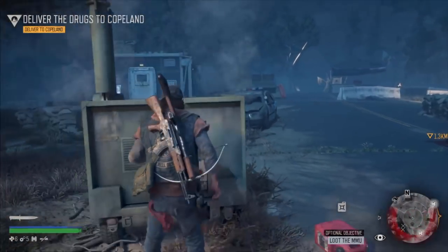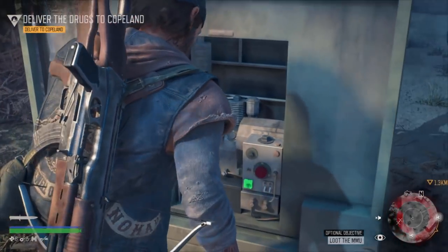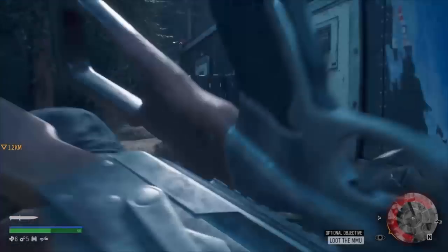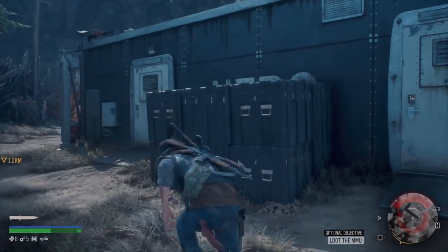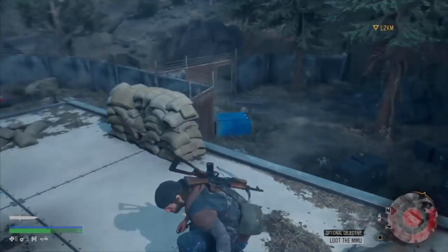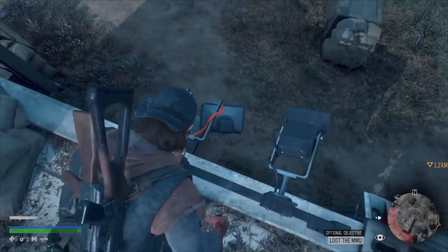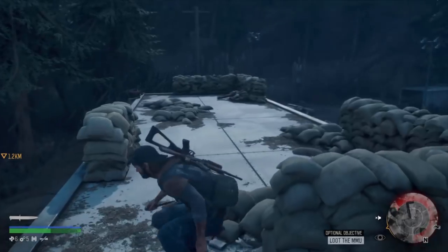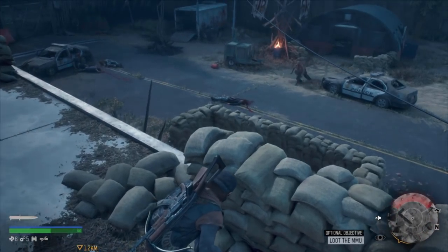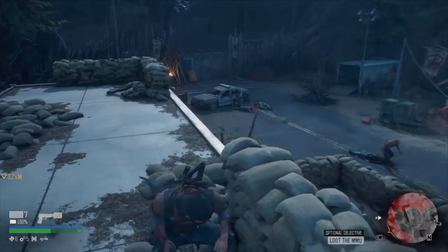One last tip about Nero sites: once you start up the generator to get into the Nero building, the speakers all around the site will start playing an automated message very loudly and will attract any zombies in the area. So a good tip is to make sure you shoot down or cut down every speaker in the area before you turn on the generator, so you're not attracting a mob of zombies when you go into the building.